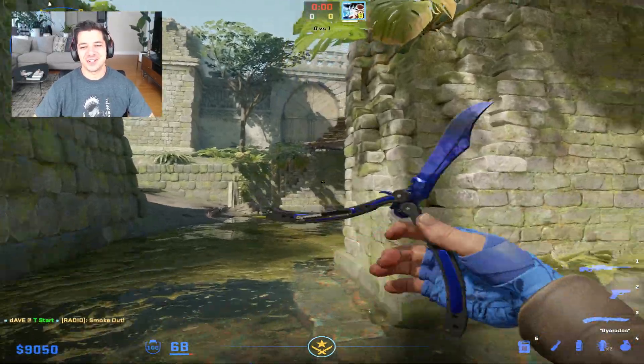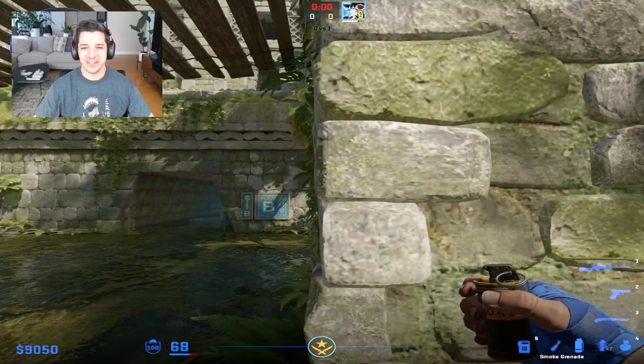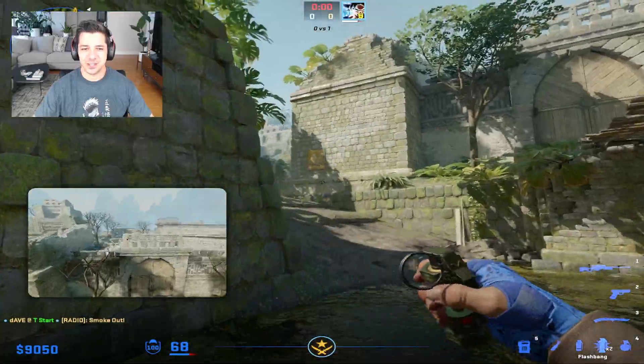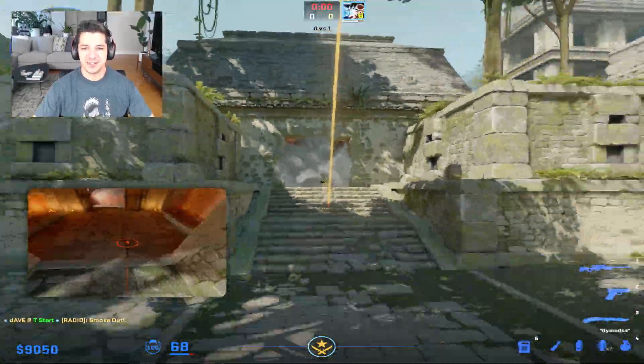Easy way to smoke house and flash your teammates out mid. At the beginning of the round, run to the end of this area, aim right here, and do a jump throw. That's for the smoke to land in-house.